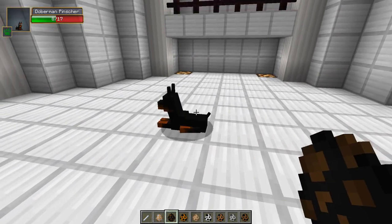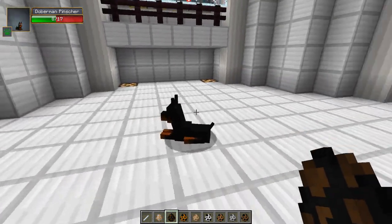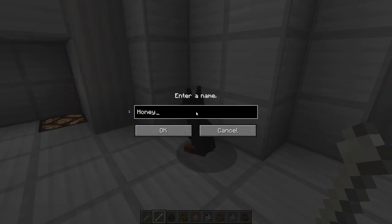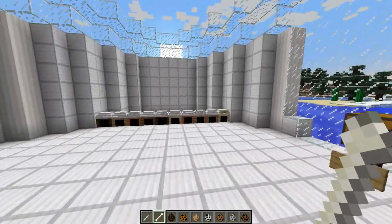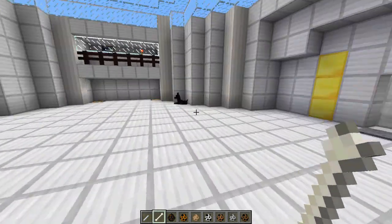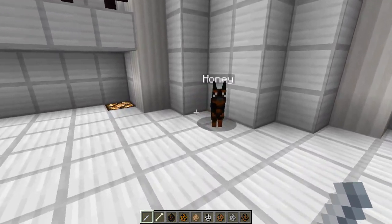Let's move on to the next breed which is the Doberman. Whoa, this dog is pretty big — look how cute its eyes are though! I love its ears. All these models are really really cool. Let's grab a bone and tame this one. It is a girl and she is going to be called Honey. We need to assign a house to Honey — let's go for a dark wood house. Then we're going to send Honey to her house.